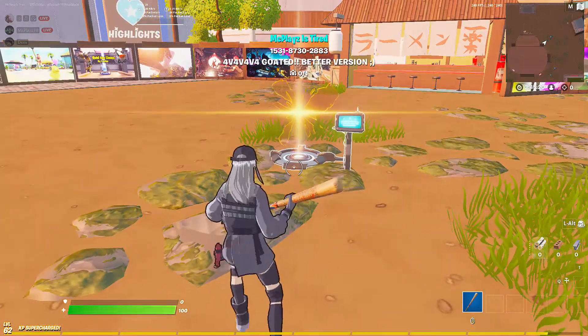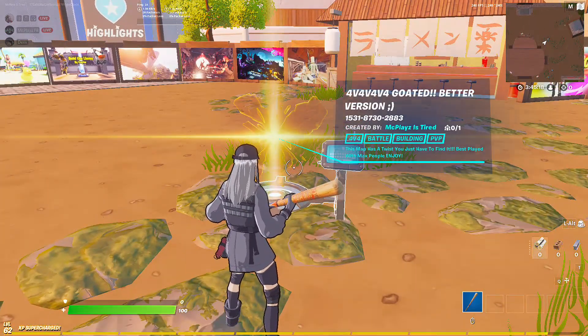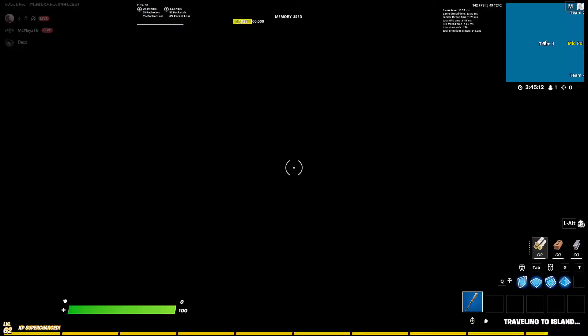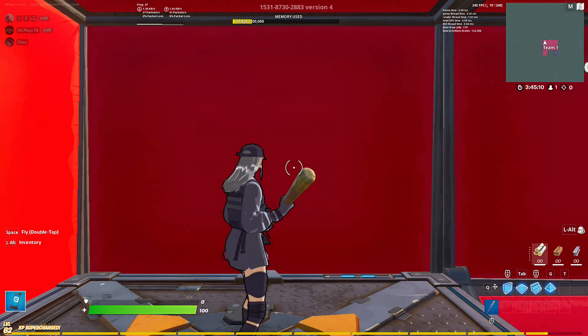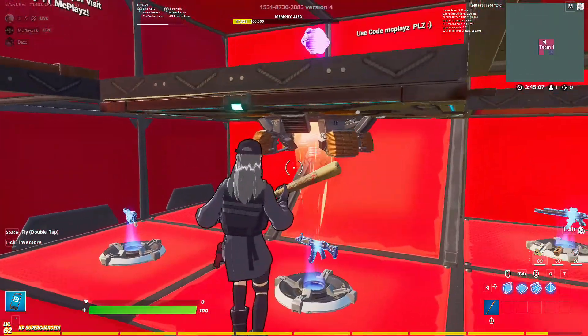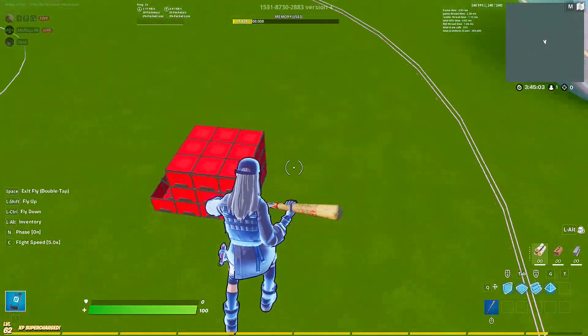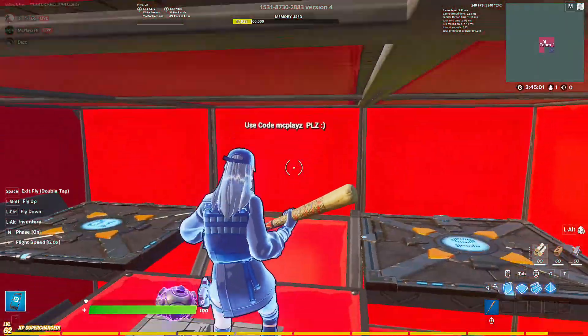What is going on guys, very fast video, code is on the screen if you need to pause. This is a 4v4 goated, better version with hacks — a whole bunch of crazy fun stuff: god mode, aimbot. So if you want to stay and figure out how to get that stuff, keep watching the video. This is all it looks like — it's really, really simple.